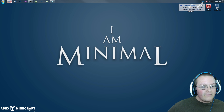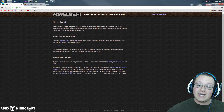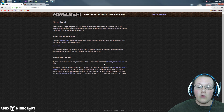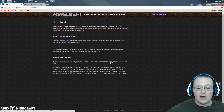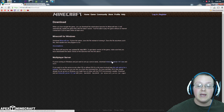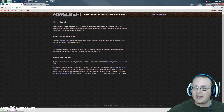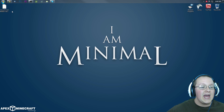First off, we want to go to the second link in the description down below — minecraft.net/download. Come over here to where we see Multiplayer Server, and then right here download minecraft_server.1.8.1.exe. That's what we want to download. So we're going to click that and it is then going to download right here.